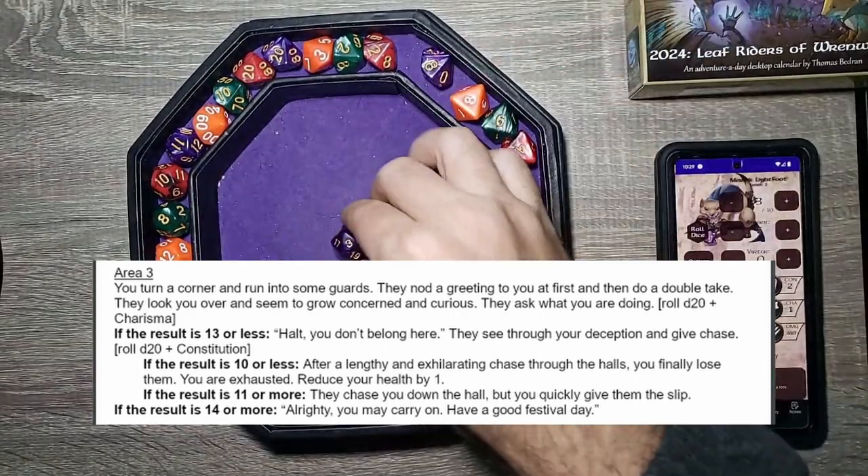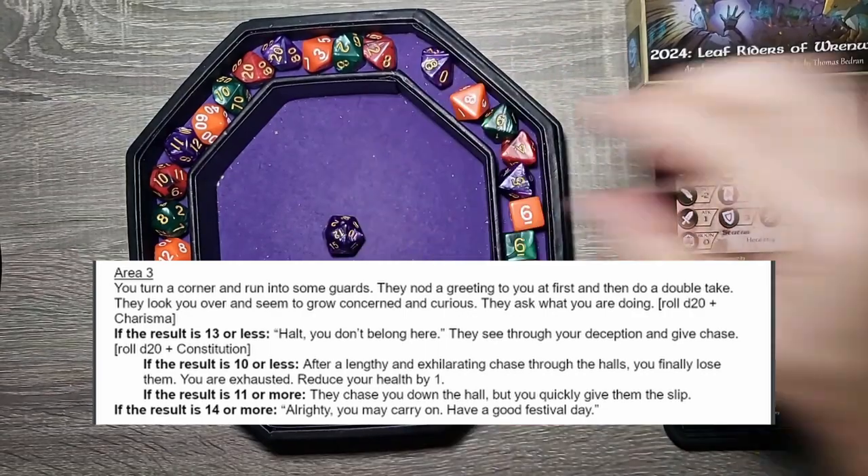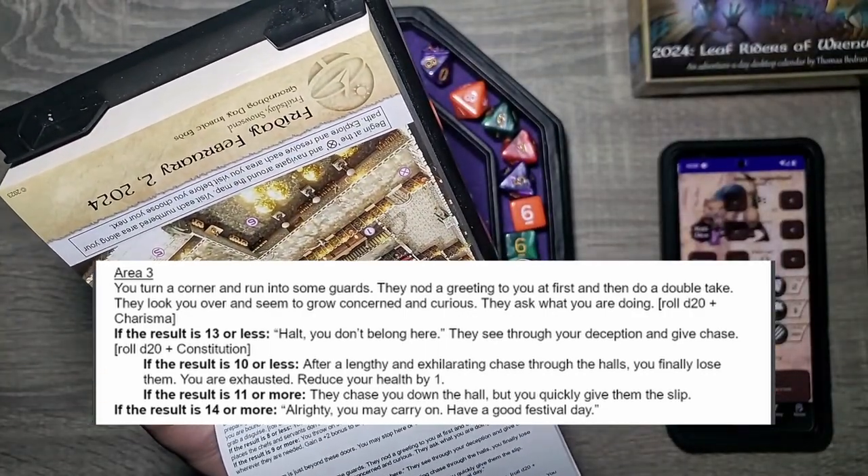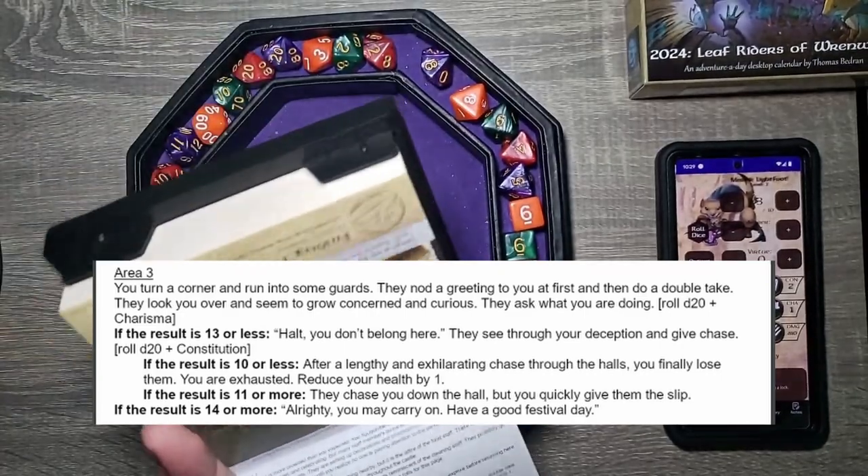D20 plus constitution. Three again — but I can re-roll a constitution roll. Twilight's Embrace. Stop rolling threes! Twelve plus two is fourteen. Please be enough. The result is 11 or more: they chase you down the hall, but you quickly give them the slip. Can't lose any more health — we're not doing too good.